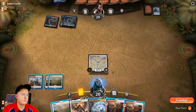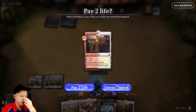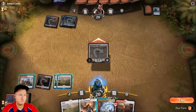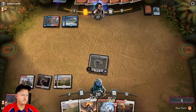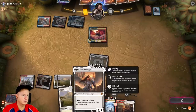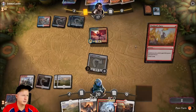Another Sacred Foundry — might as well drop one of those now even though it enters tapped. Just attack and return. Next turn we can drop our Plains and bring out the Dawnbringer. Perfect — good job buddy. Now I don't have to worry about my Dawnbringer being countered, which is going to be a pain for them to deal with.